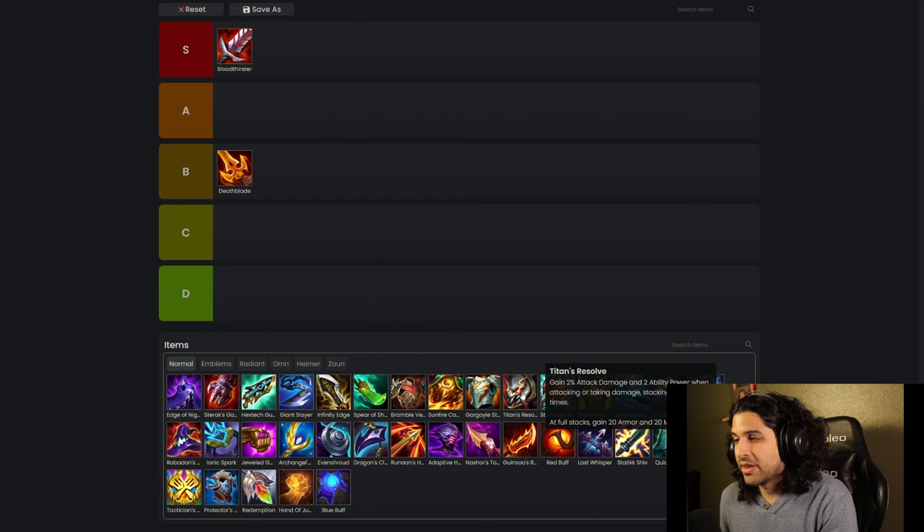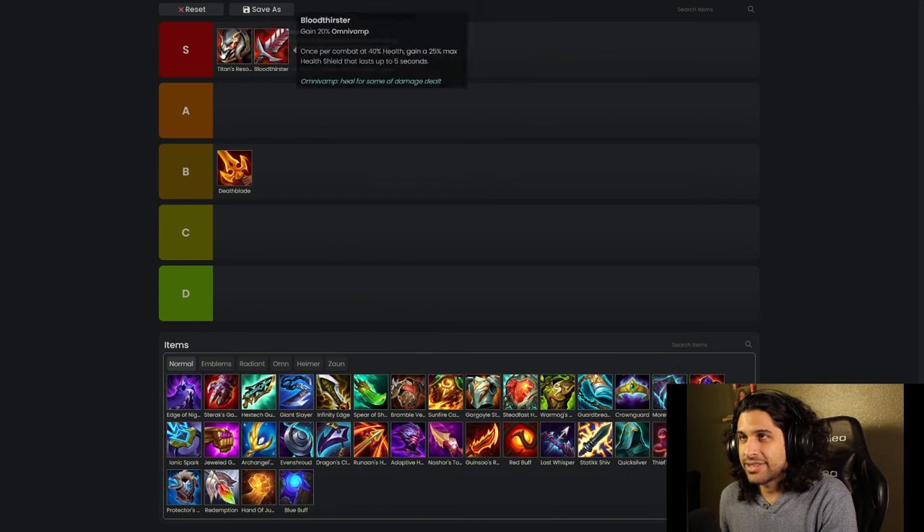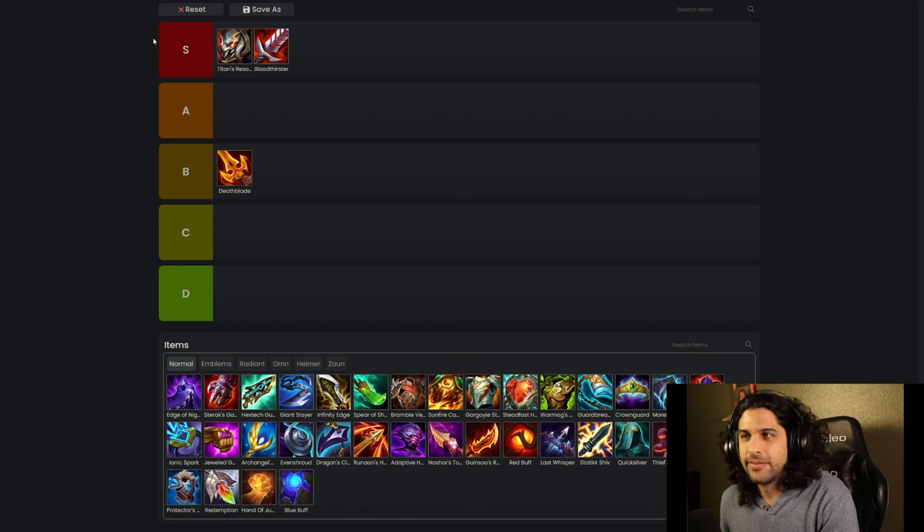I might as well put another S tier item up there — Titan's Resolve is super busted. Everybody knows this. It's getting a huge nerf in the next patch because it is so broken. It definitely belongs in S tier. It's so good that you build two of them on the same character, so that pretty much speaks for itself.